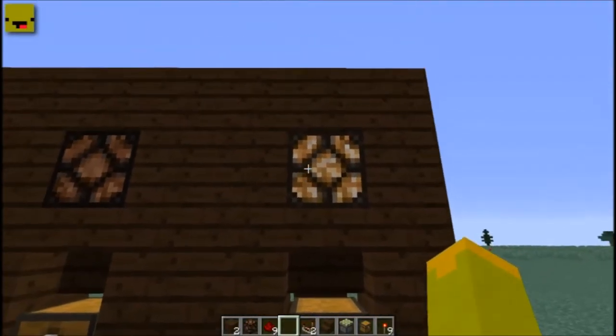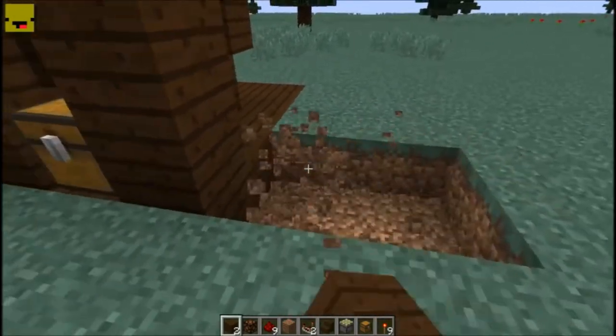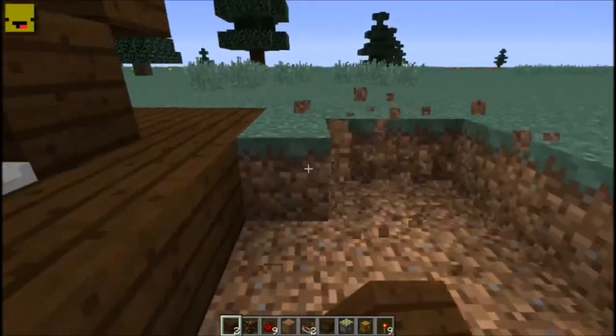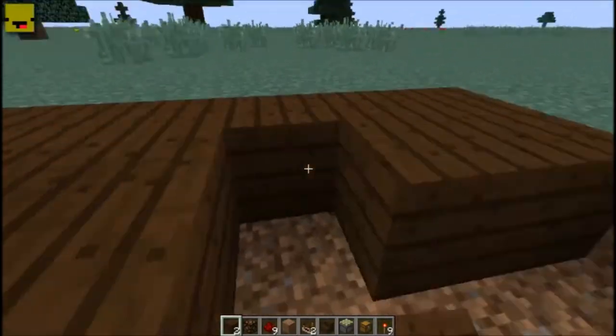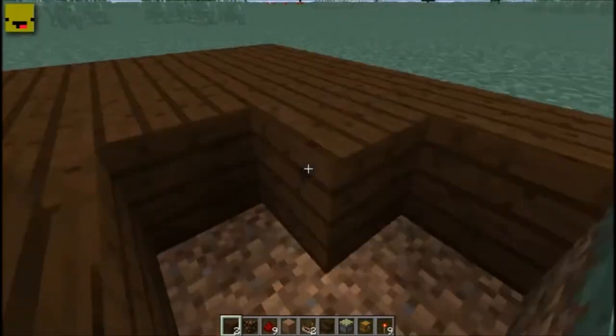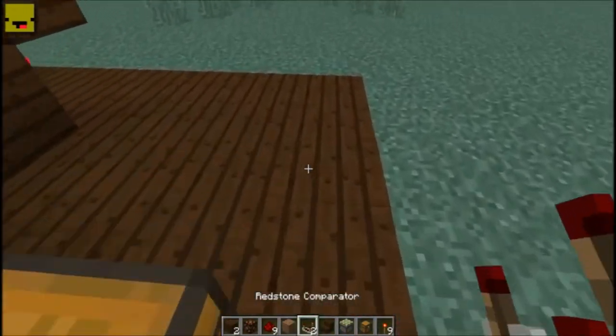The way we do this is we're going to take a clearing that is three by five. The last row you don't actually need, but in case you want to put a wall there, you have that area already cleared out. What you're going to do is take a regular chest and put it in the center on the first block.